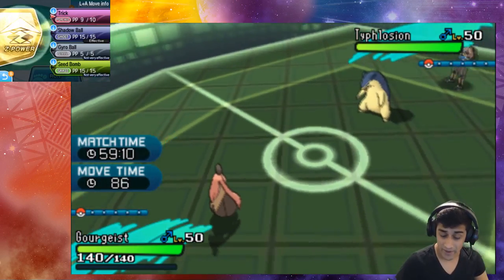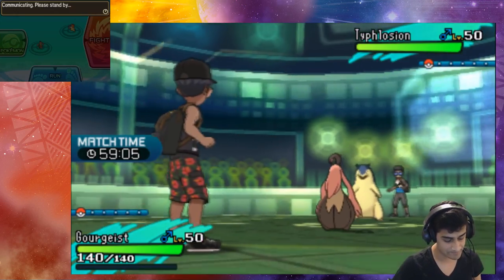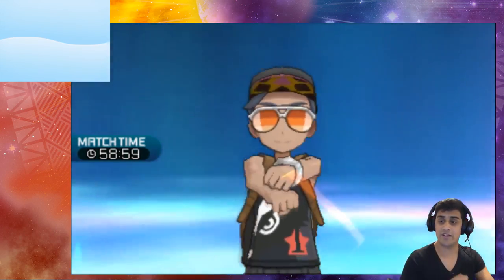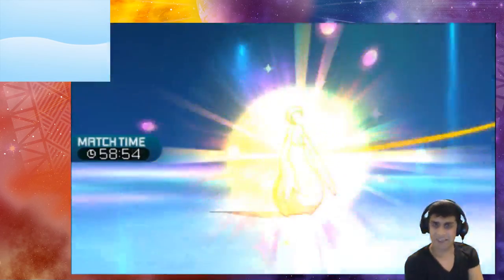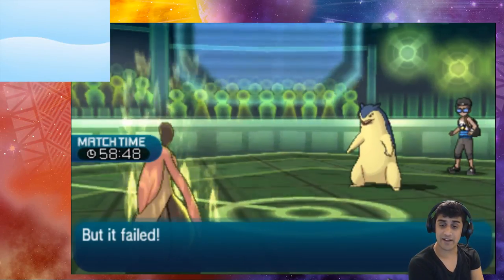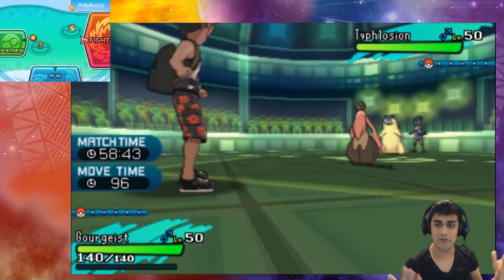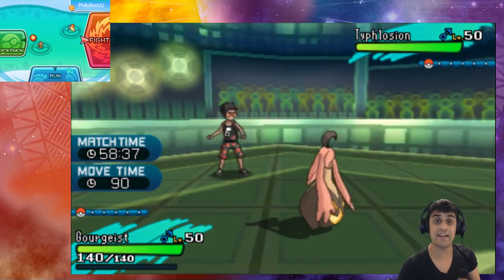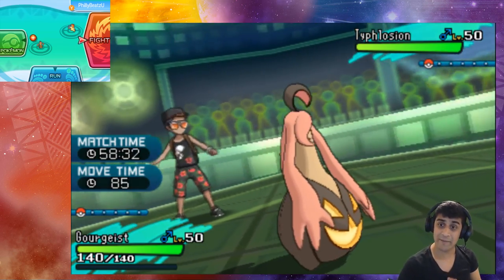Now let's try Z-Trick and see what happens. We'll go with Swift on Typhlosion again, and use Z-Trick on Gorgice. Gorgice gets all powered up, it boosts its speed sharply using the Z power — and then it's unable to perform the move. It pumps up and increases its speed, but Z-Trick will always fail.